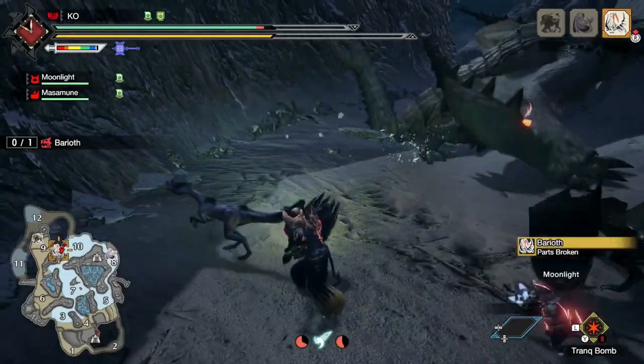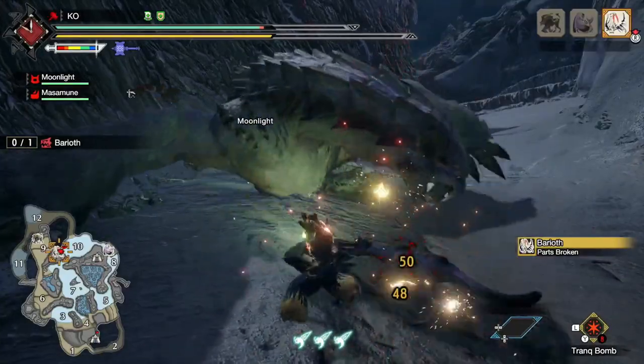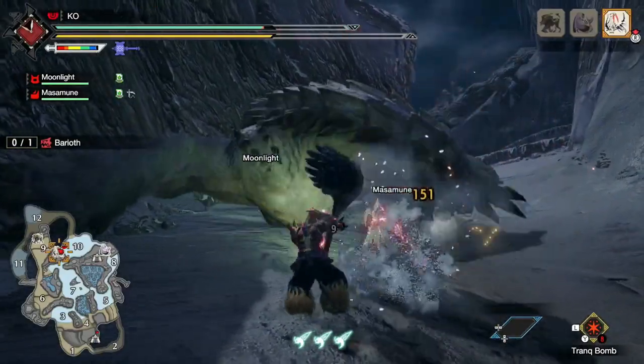You should have Flinch Free for this fight actually — I forgot. While I'm charging that uppercut, I make sure not to move, because on the slope it'll make you do that annoying sliding animation.